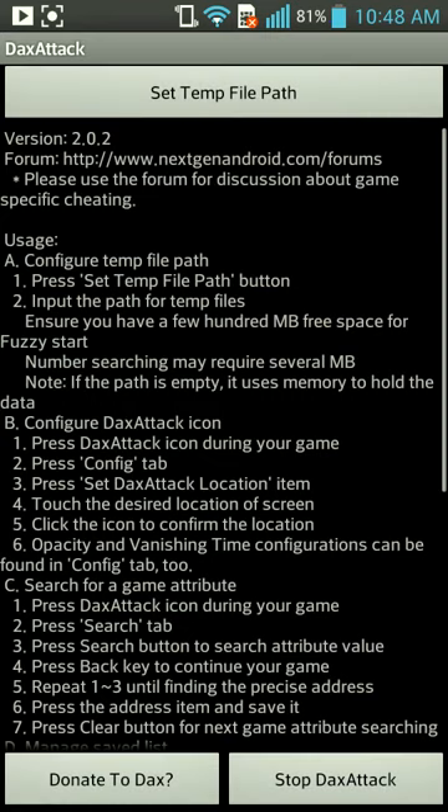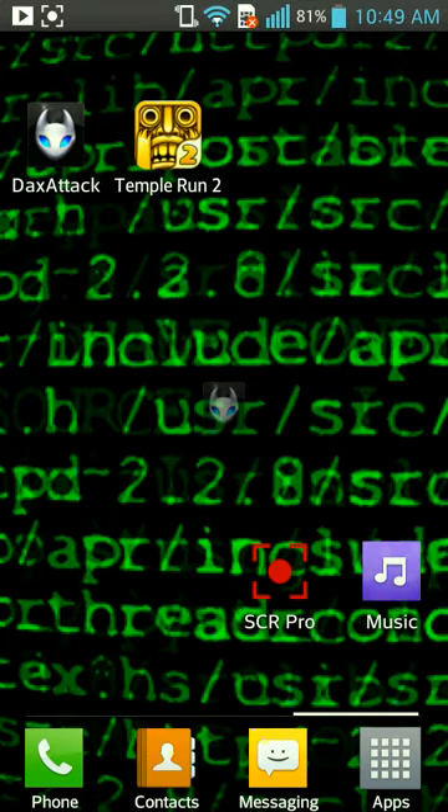In order to open up DaxAttack, you have to click the icon. X it out and you should get this transparent icon that you see in the middle of my screen.